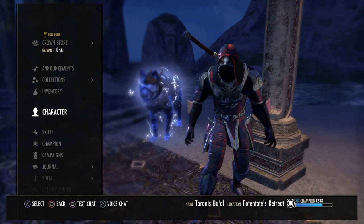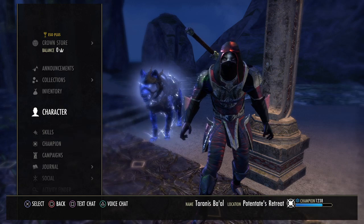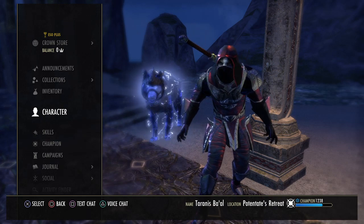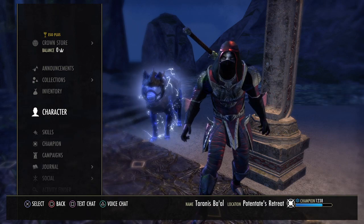Welcome back to the channel everyone. Today we've got something really fun to play, a Stamina Sorcerer Werewolf build. And even in Werewolf form with this, you can still hit over 80k on the 21 million dummy, so very very strong.